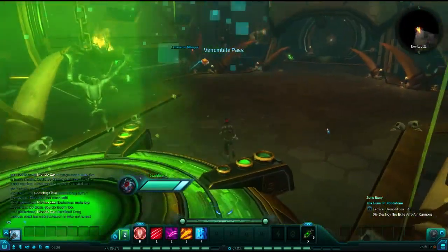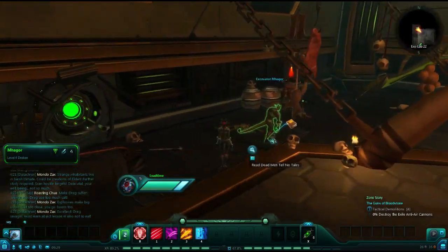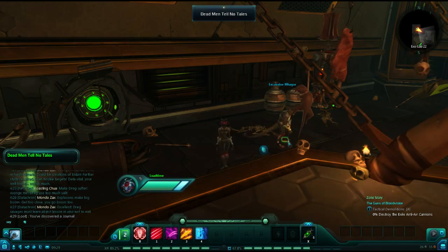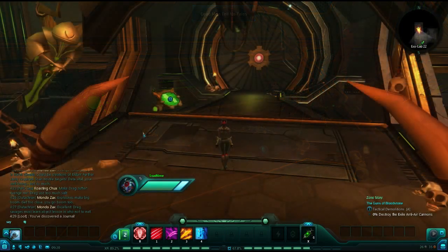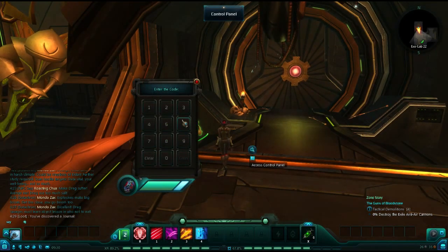In the first room of this Exolab, you will find our sixth journal, labeled Dead Men Tell No Tales. Also in this room, you will find a locked door. If you are a scientist, you can hack that door with your scanbot. If you are not, you can read the journal you just picked up — there will be a code contained — or you can just watch me type it in.